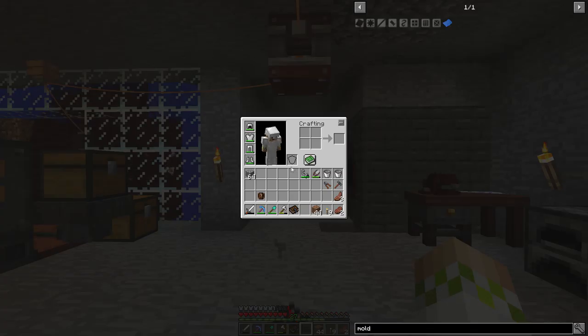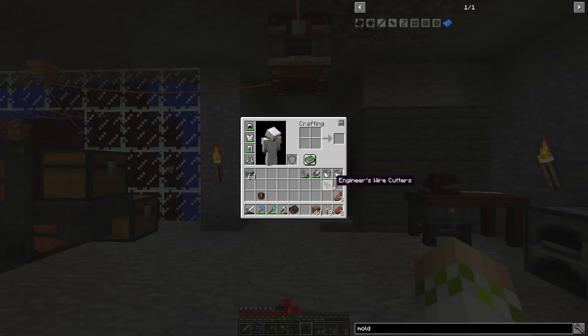Every time we do crafting, you will see me go into my inventory and use one of these two tools — whether I'm using the hammer to make a plate, or the wire cutters to make some wires because we need to power some stuff around the base. Pretty much every episode we're using these, wasting the durability on them, and it makes crafting take a while.